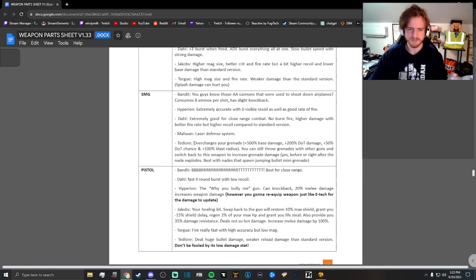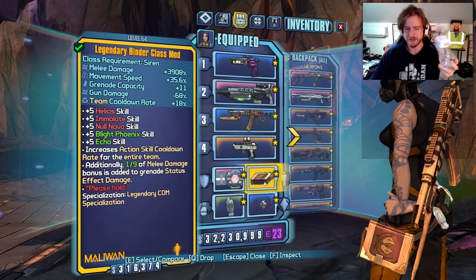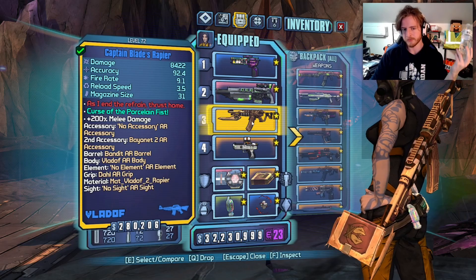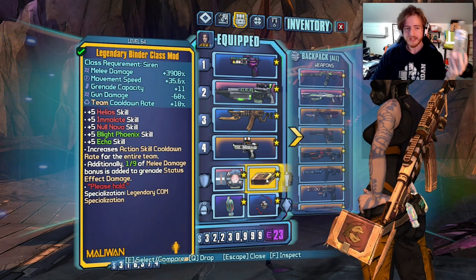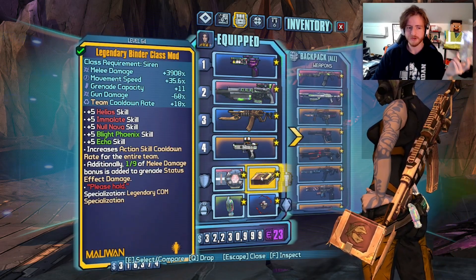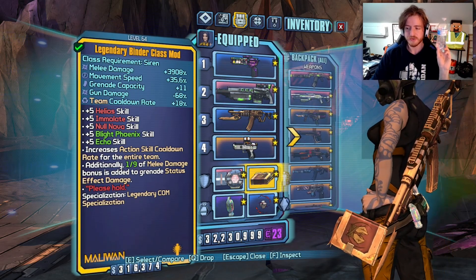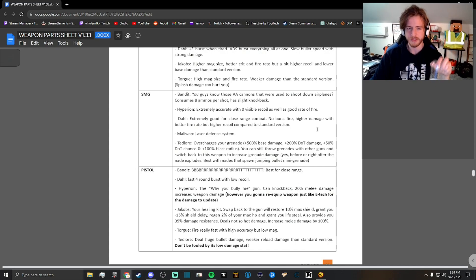The TDR SMGs - looking at them, it says they overcharge your grenade and give it 500% base damage, plus 200% damage over time, plus 50% dot chance, and 100% blast radius. That would be super cool, but with our class mod which gives us 3,908% melee damage plus the rapier - which basically doubles or triples that - we can get more damage for our grenades just by holding the rapier, because a ninth of our melee damage is transferred over to status effect damage. So just holding a rapier is just better. It's a cool idea if I were not playing Maya.